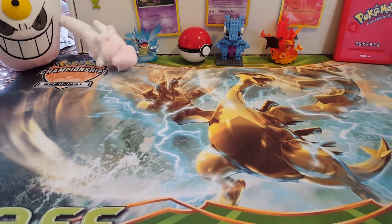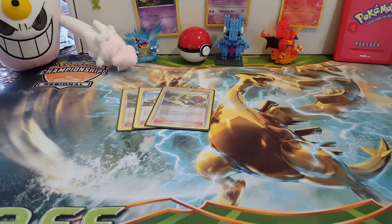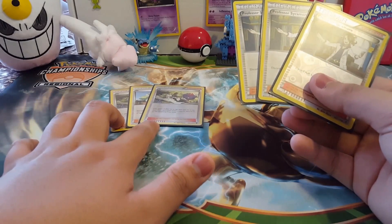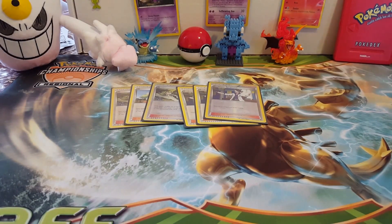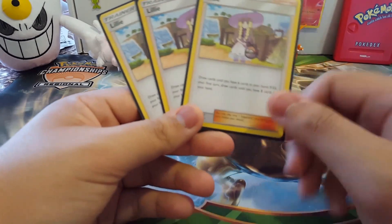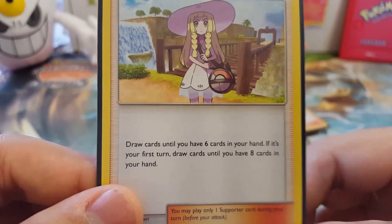For supporters, we've got three N because it's really good. Then three Sycamore — if you're having a bad game this will help, but if you're having a good game you'll mostly gravitate toward Sycamore. We're also playing three Lillie because you kind of want to get it turn one — if you use it turn one, you can draw up to eight cards instead of the usual six.